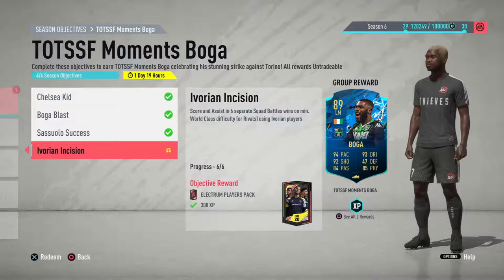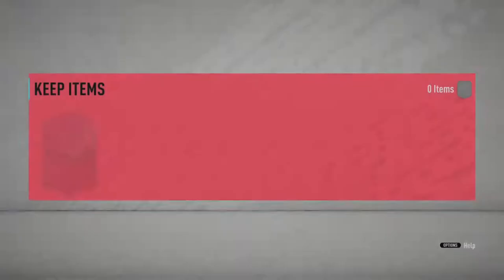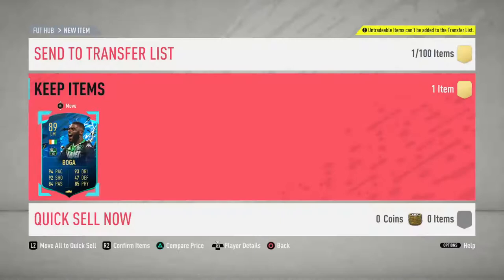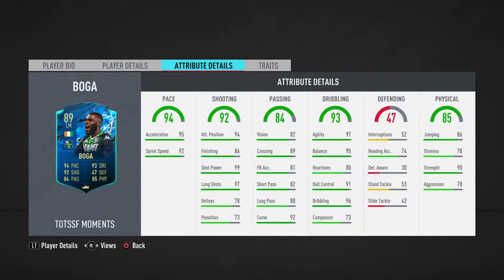Looking at the Boga card — on the front it looks very nice: 94 pace, 92 shooting, 93 dribbling. Three star, three star, high-low work rate, which is nice for a left mid. His pace is top tier. Shooting apart from volleys and finishing is top tier — finishing is good but volleys is irrelevant if you don't use them. His passing is average apart from his curve, which is the only one over 90, and his crossing at 89 is top tier.